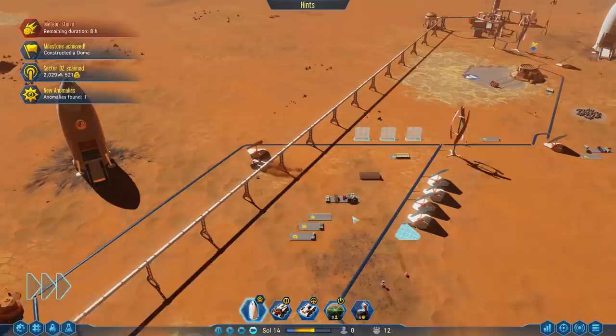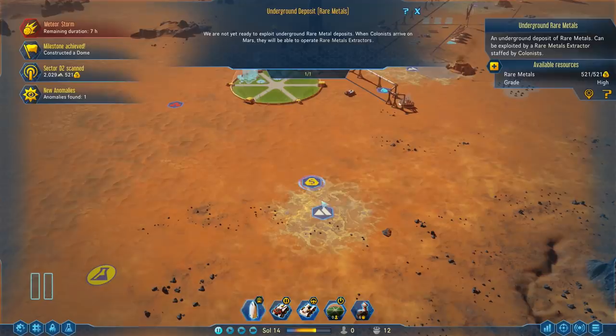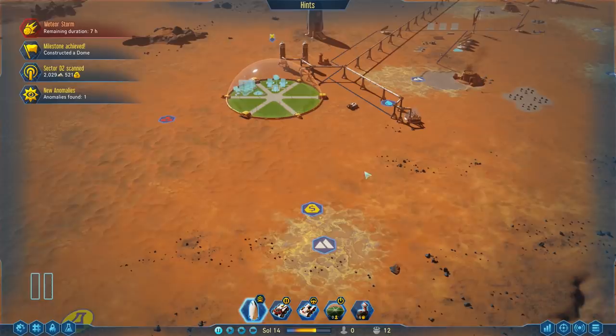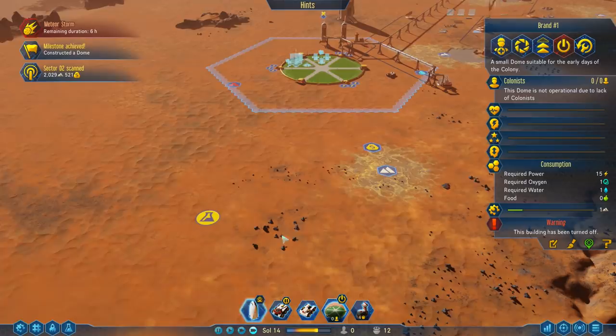Another scan is done and we found some rare metals! With rare metals, you can get more funding — you can either export them back to Earth for funding or use them to manufacture some electronics. This is actually almost in range of our first dome, so we'll just get another dome in this general area later. It shouldn't take too long to build a second dome.